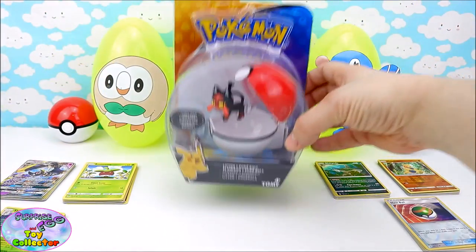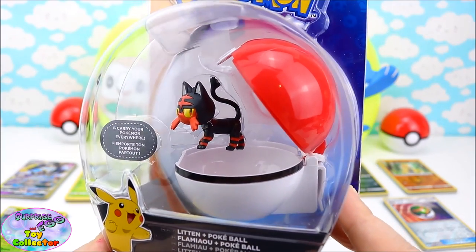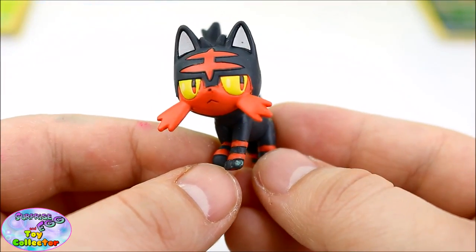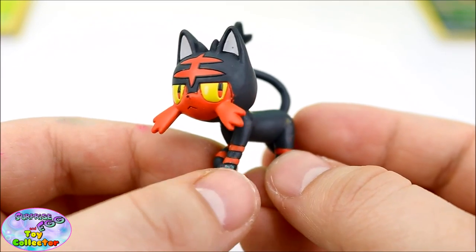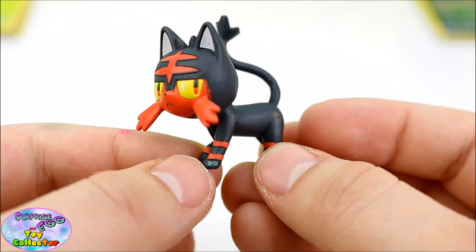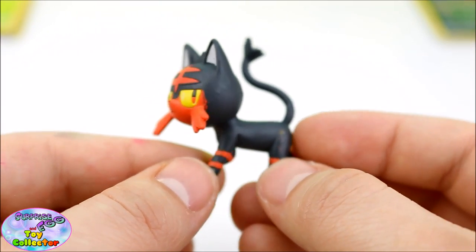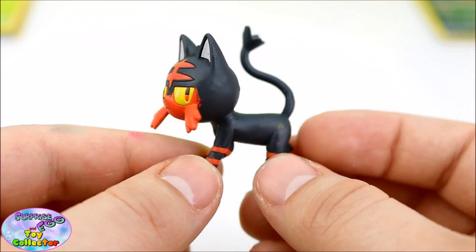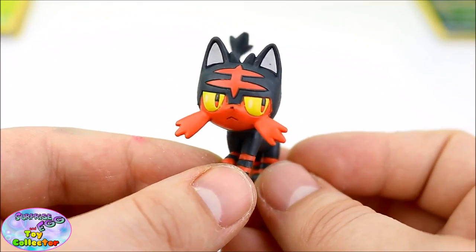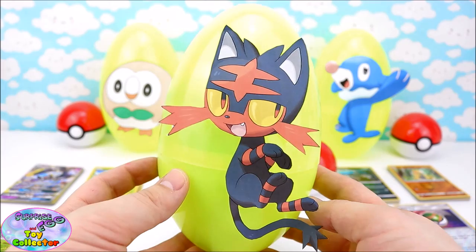And our last Pokemon figure is Lytton! Lytton is the new starter Fire Pokemon. Here's our very cool Pokemon Lytton — he is super adorable, just look at that face! Now Lytton was the Pokemon that I started with on Pokemon Moon! What Pokemon was your first starter Pokemon? Let us know in the comments below! So that leaves our last Surprise Egg with Lytton on it — let's see what's inside!